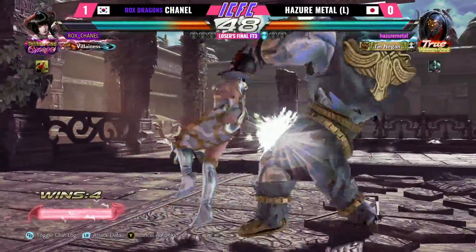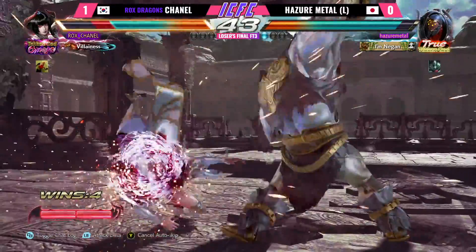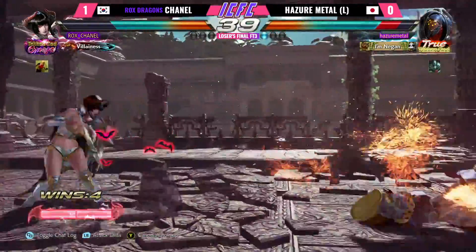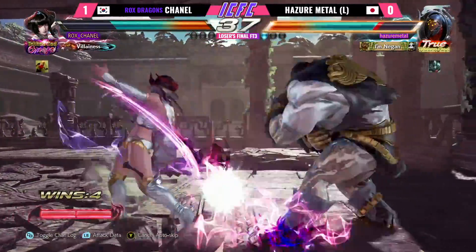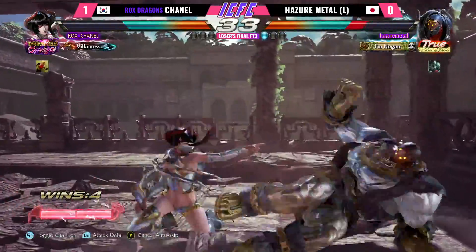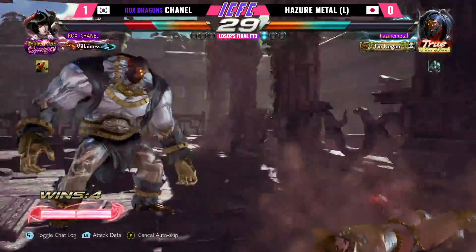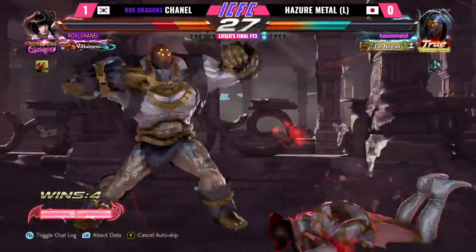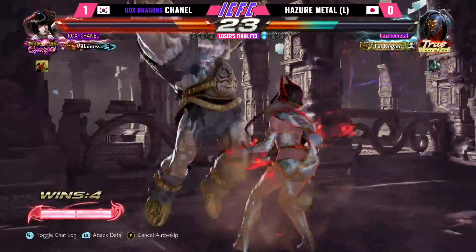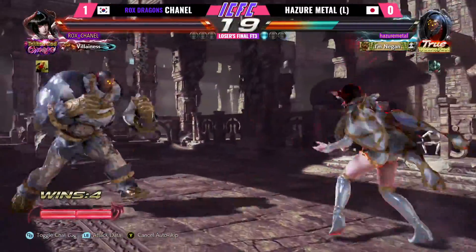Chanel definitely being caught off guard a little bit here by Chanel's change in pace, but we'll probably see him adapt in a bit. Seems like he's starting to do some more counterpokes, more jabs coming out — Chanel just checking him a little bit more with that mid. Going for that Bloody Claw — Hazard Metal gets punished, goes for the DP. Oh grab — no breaks! Okay, he tried to go for a one-two but it was a bit short, that dive kick.